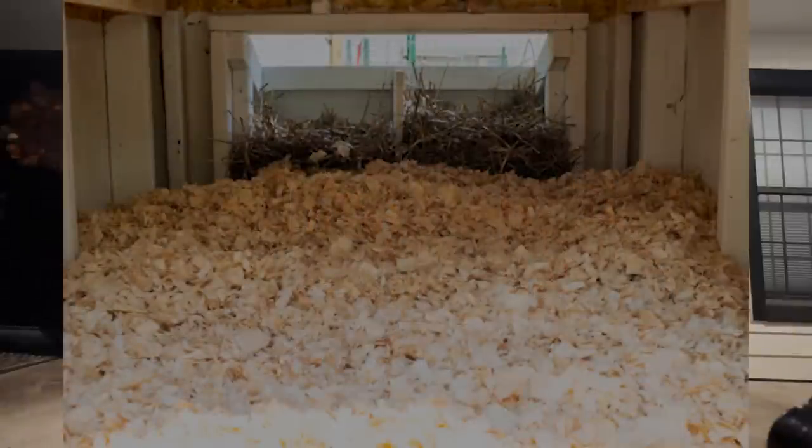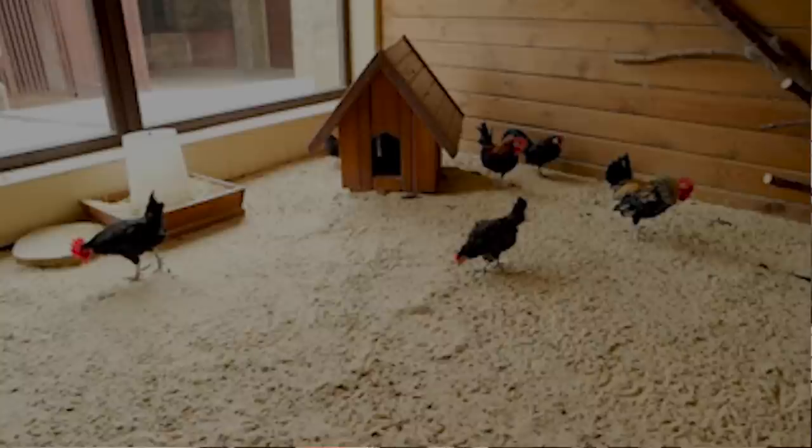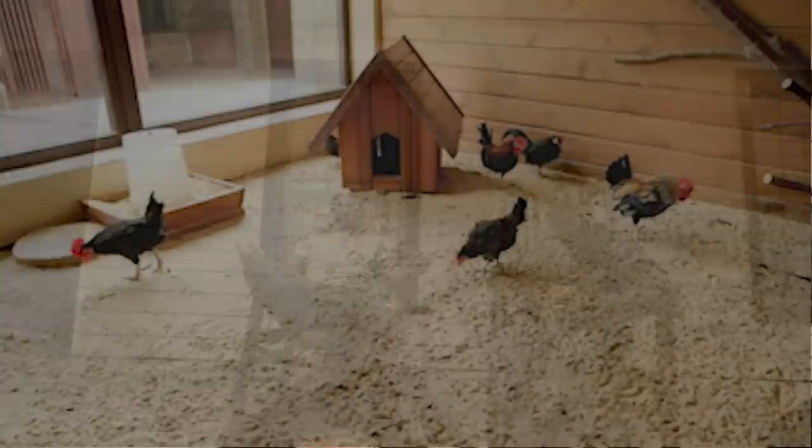Regardless of which option, for flooring there are a couple of options. In our current coop we use wood chips for what's called the deep litter method — that's a whole other video if you'd like to see it. In the new coop, I kind of want to go with sand, because we're in Florida so it's basically free, and it's like a big kitty litter. I've seen other channels do it — most recently Cog Hill — and you just scoop it out.